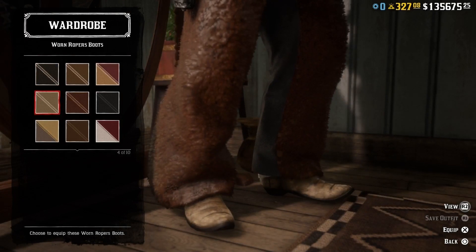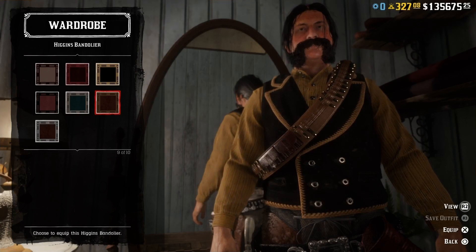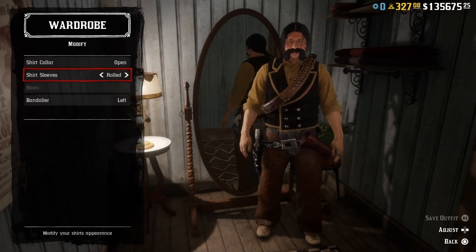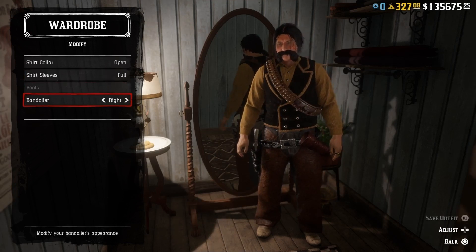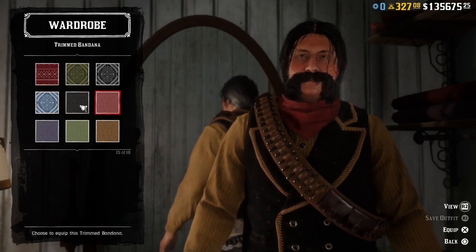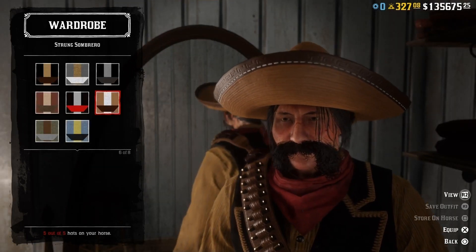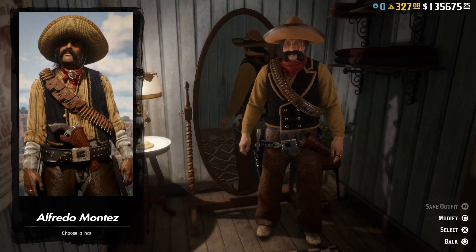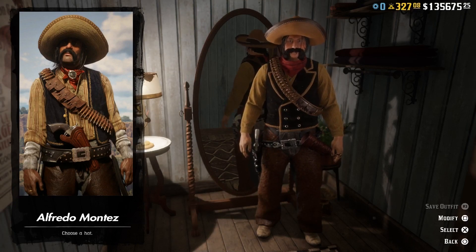We're going to need a pair of brown chaffer chaps and a pair of brown worn Ropress boots. Let's add a brown Higgins bandolier — we can switch the shoulder of the bandolier to the right shoulder. Then we can add a red trimmed bandana and of course that big strong sombrero.